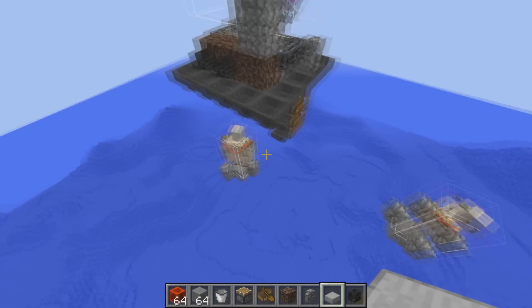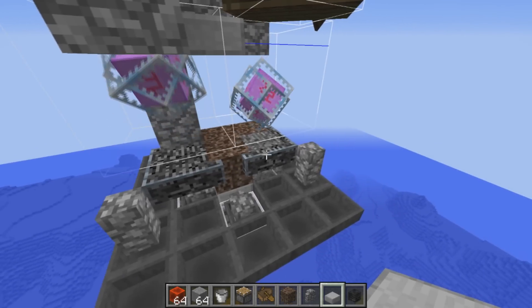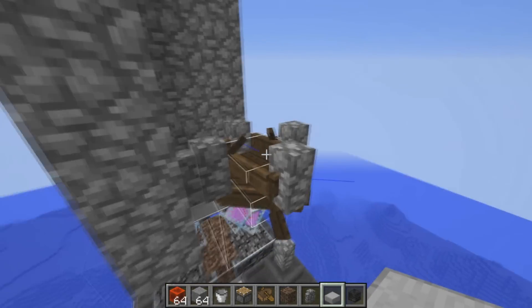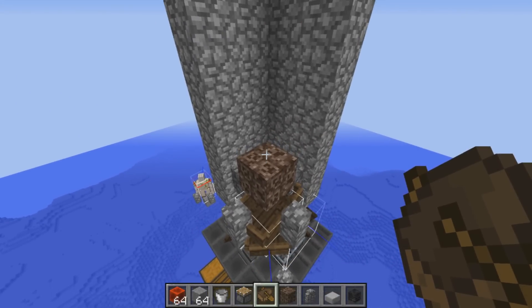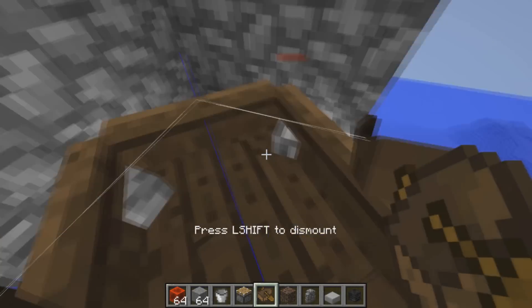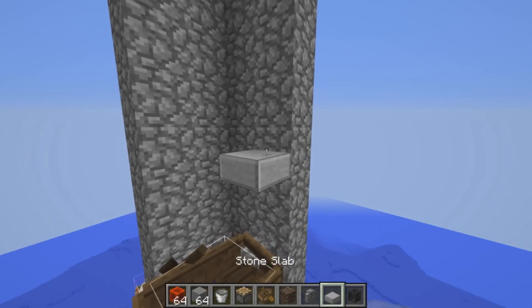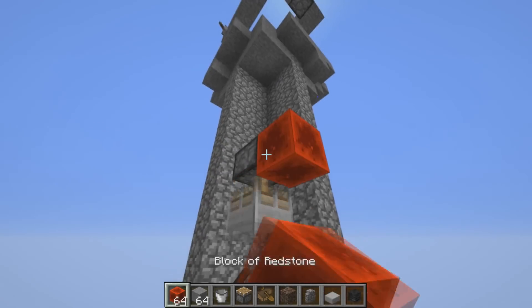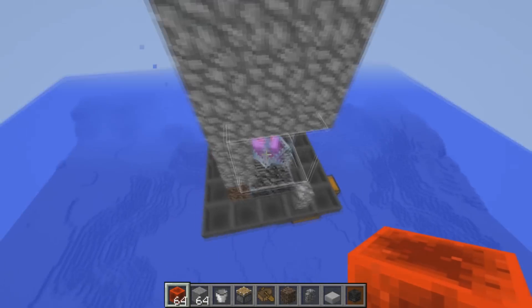To start the wither, you have the two iron golem targets out and the ender crystals centered on where the wither will be summoned. Once the wither is set up, push in this block here using a piston, then stack your boats in — place them above and click the center of the block so the boat stays centered and fits inside the cobble walls. Ride each boat to make sure they don't clip through the walls. Then push in a top slab with a piston to prevent the boats from getting pushed upward.